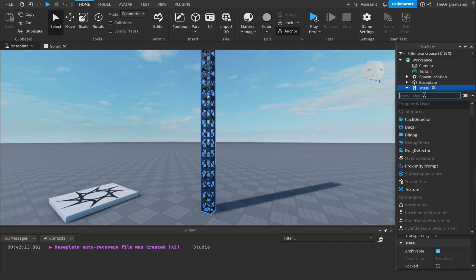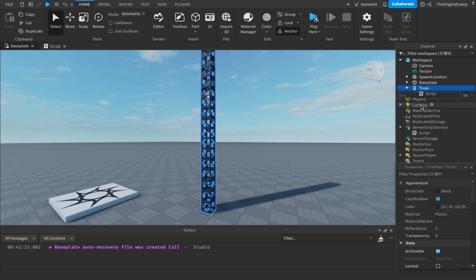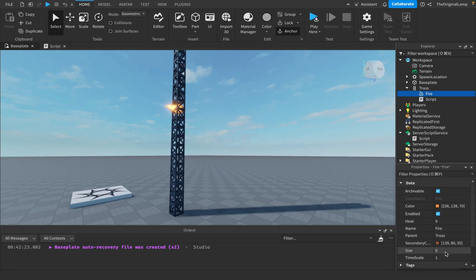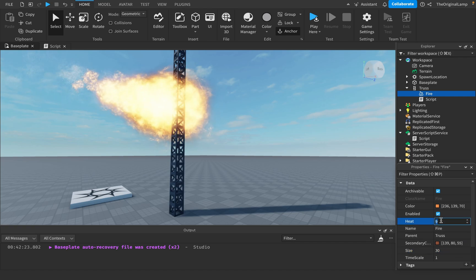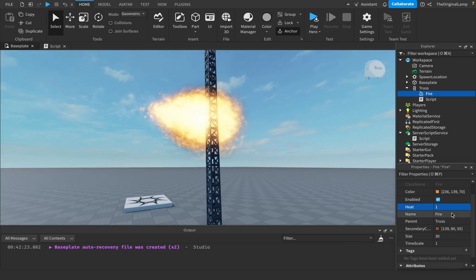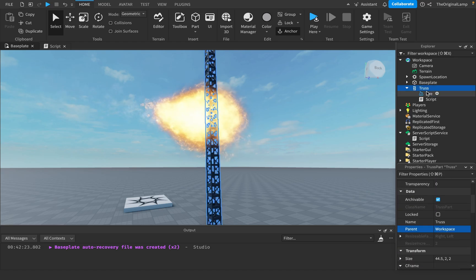Smoke. Actually, no, not even smoke. We're gonna give it fire, okay? We're gonna give it fire. You see what I mean, boys? Fire. Heat is gonna be one. I don't even know what that does. What is this? Secondary color, whatever. It was a bad idea - fire was a bad idea. Whatever.